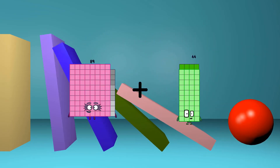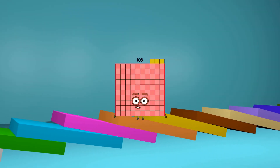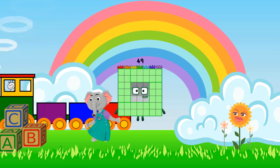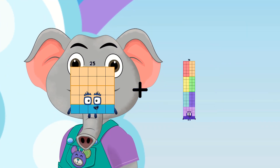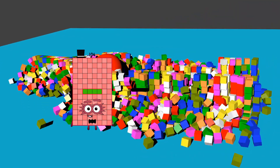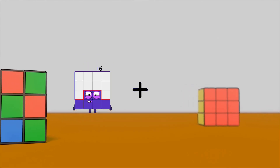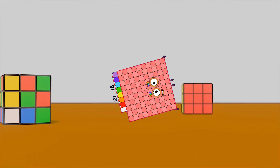89 plus 14 equals 103. 93 minus 44 equals 49. 25 plus 76 equals 101. 104 minus 73 equals 31. 16 plus 107 equals 123.